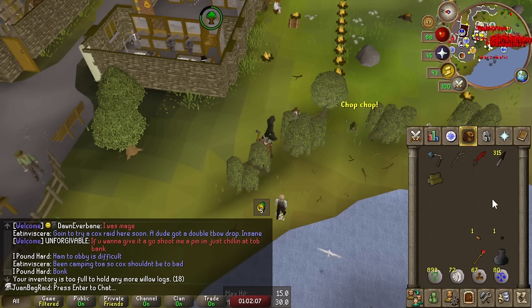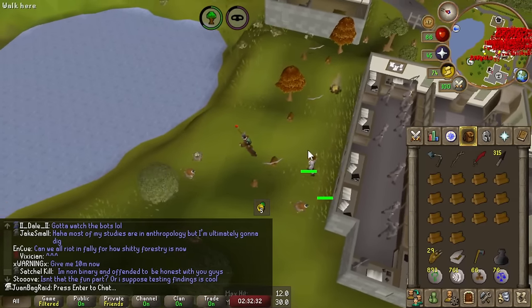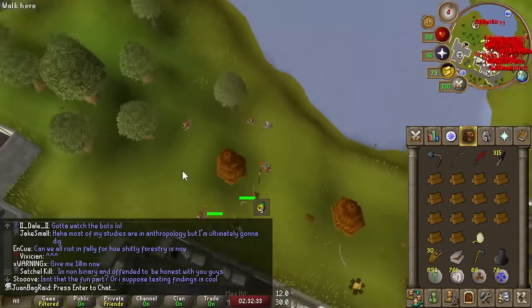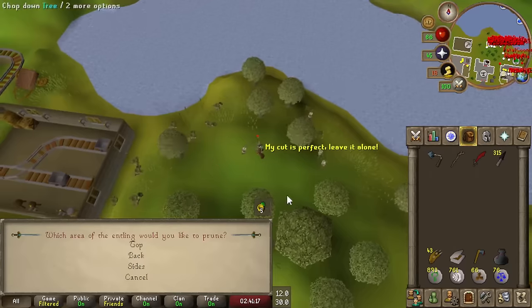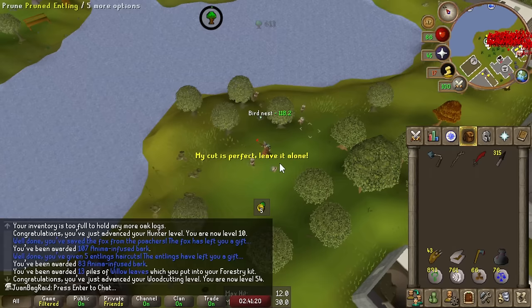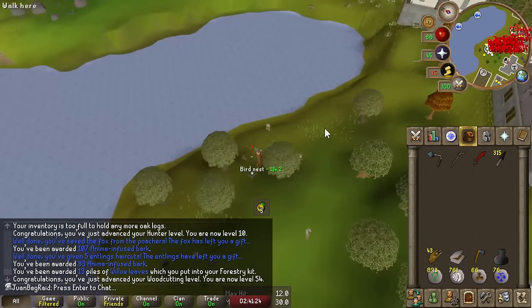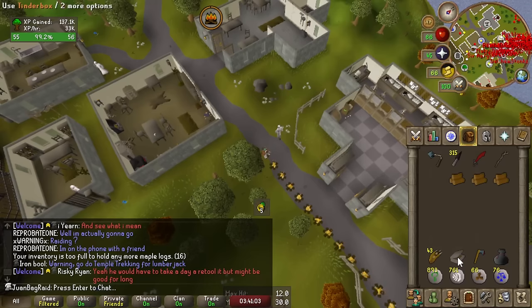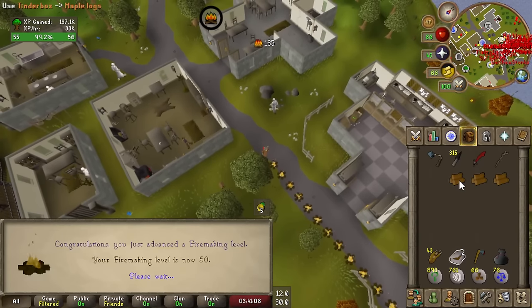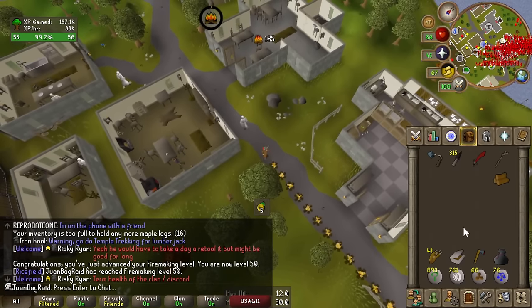We got all we need. Going to try my firemaking now with the extra logs. I can finally burn the maple logs, and the events are also pretty good for extra XP. We hit 50 firemaking - that's pretty much everything we need from firemaking for a long time.